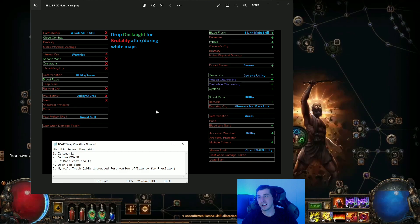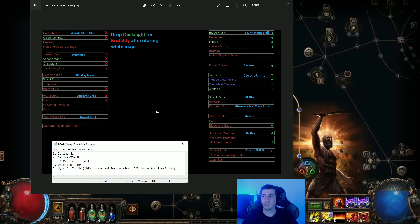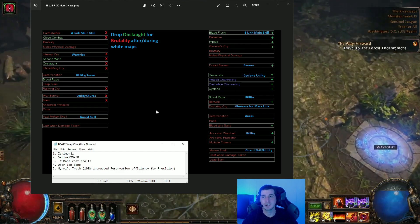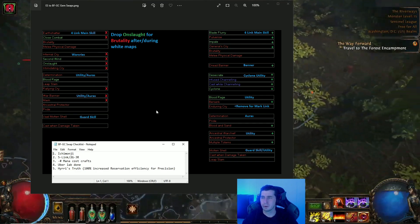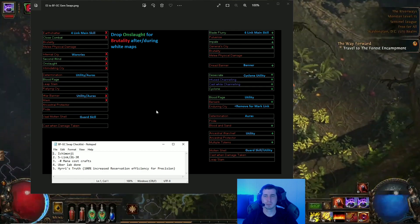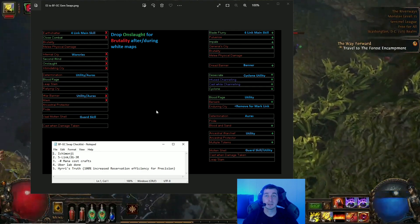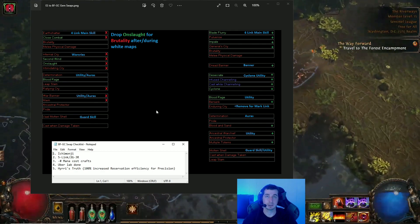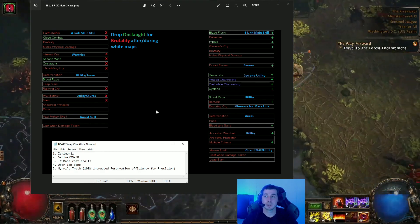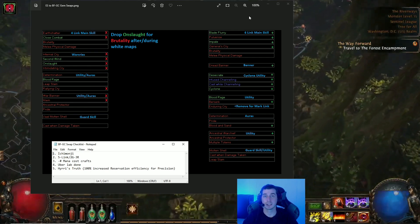You want to be really familiar with your gem links, because I've done it before — played a new build and sat in town for five minutes trying to figure out what socket colors I need. You want to be seeing the right-colored items in the acts, picking them up off the ground, and already knowing what gems you'll use for them, rather than rolling chromas on your gear. That's what you want going through leveling — it's very important and it's going to help your speed out greatly.